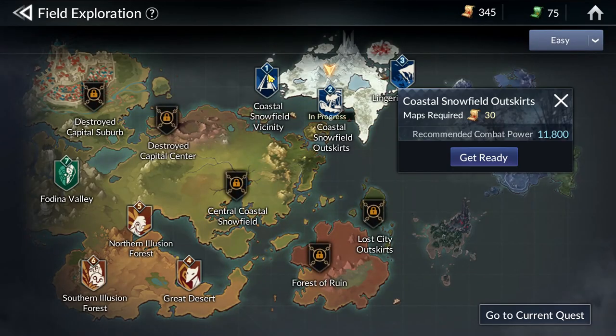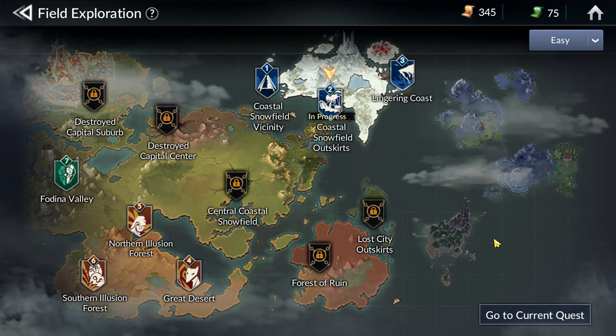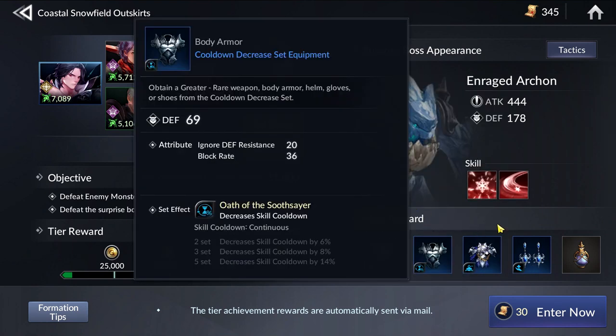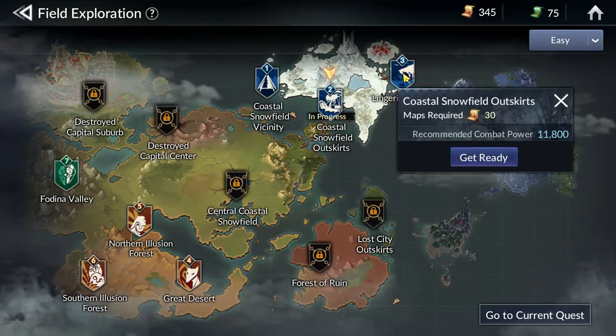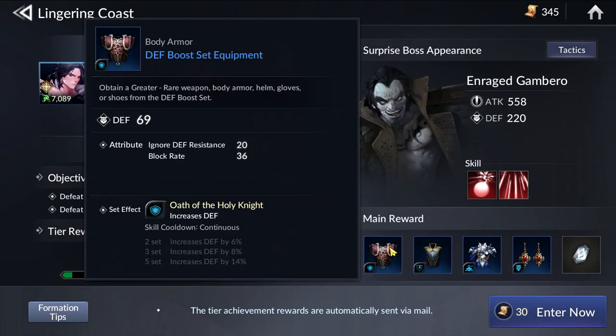The first place you can get gear is through Field Expedition. Different maps have different drops or different types of gear sets that are dropped, so you can go around looking for them and seeing which you need most. Of course, there is also a CP requirement, so make sure you are strong enough to take on the map before going through it.